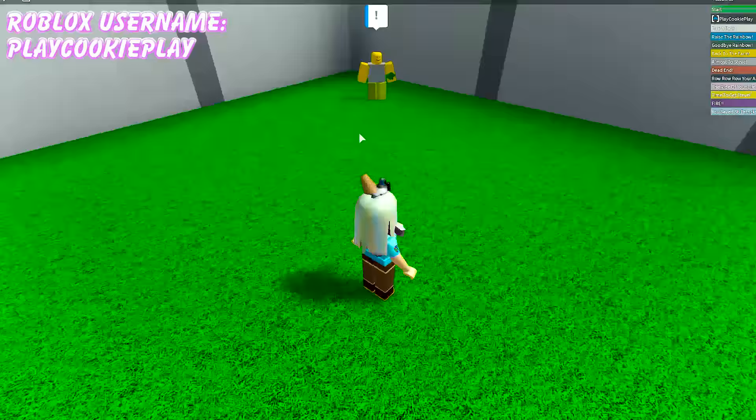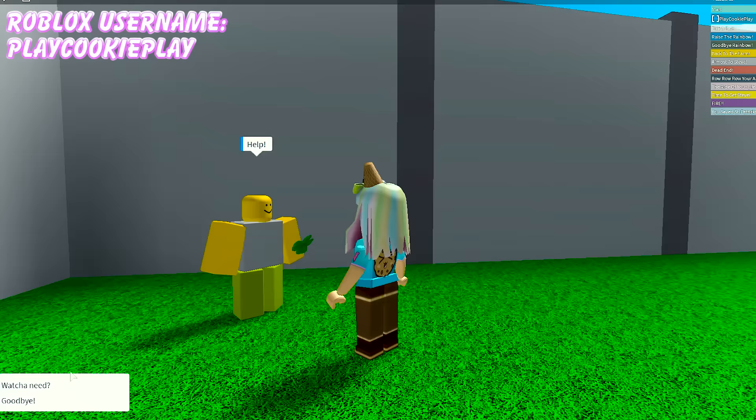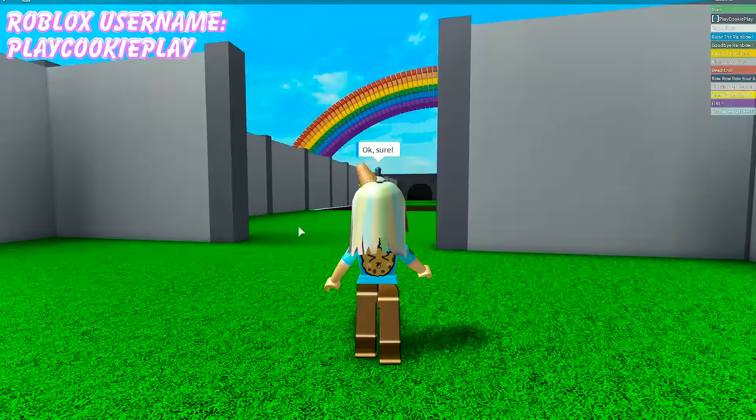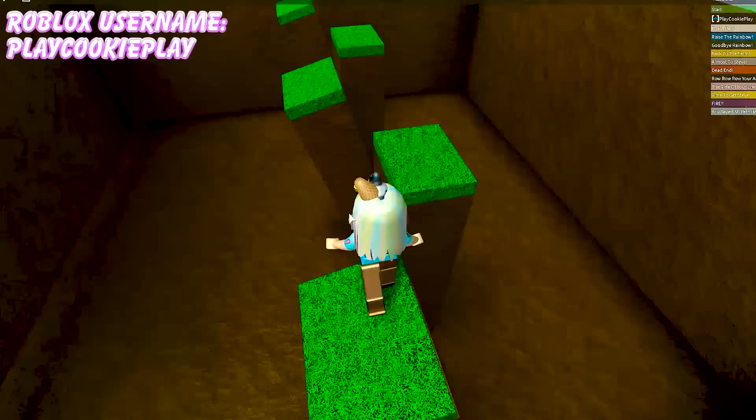Well, there's a rainbow over there! There's a person over here with a clover! Help! What do you need? Someone named Steve is impersonating Patrick! What do I do? Go find Steve and give him a piece of your mind! Okay, sure! Thank you! Is Steve trying to be like Patrick for St. Patrick's Day? Like, is that that big of a deal? Okay, let's jump on the little patches of grass!